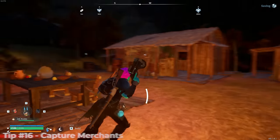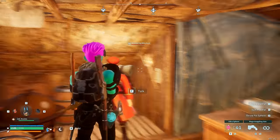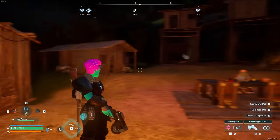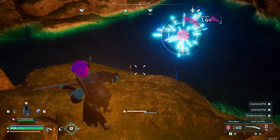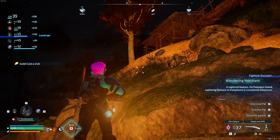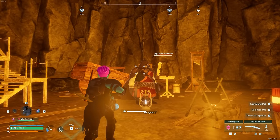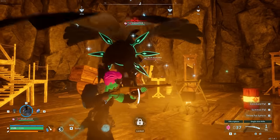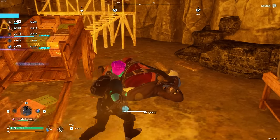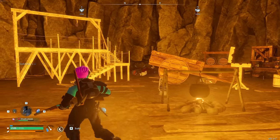You can actually capture merchants and bring them to your base. I captured the wandering merchant — which is probably a crime — and also got 202 gold coins from the capture. Then I attempted to capture the black marketeer, who is level 40 and has PALs defending them. I accidentally killed them, but the black marketeer had 10,000 gold on them — so killing black market merchants is another quick way to make money.